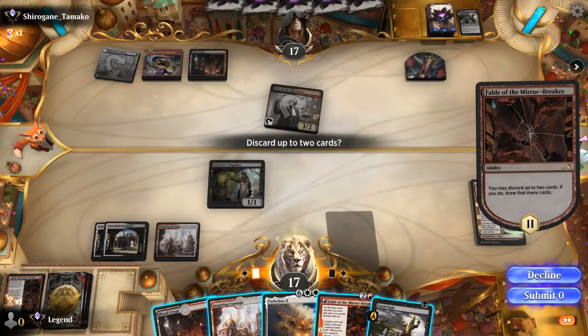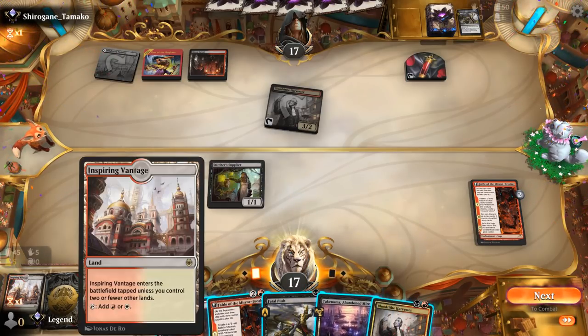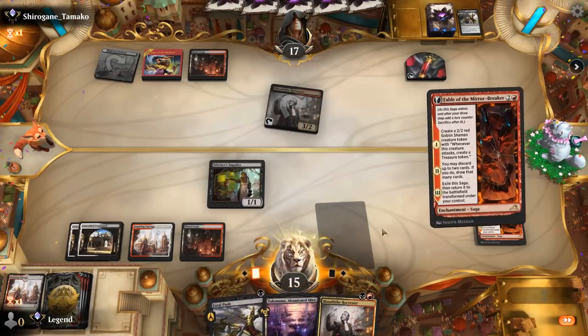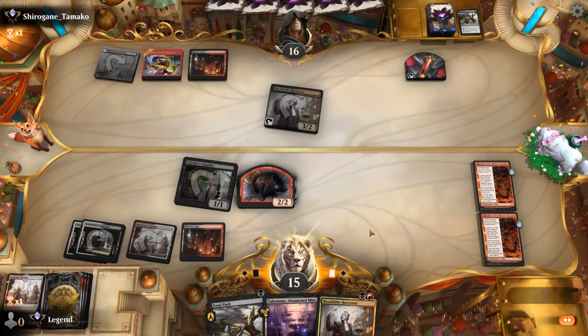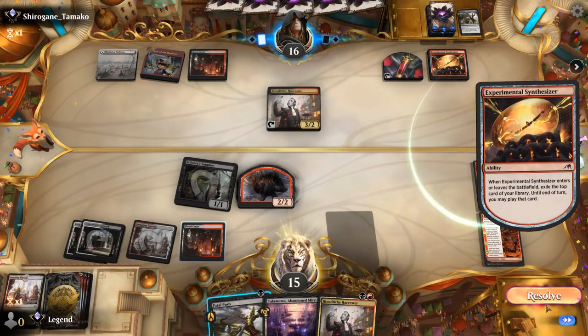We got our own Fatal Push — discard Parheelion plus Vantage. We could play another Fable and keep up Fatal Push as a question, or just play another Harvester. We kind of like getting a second Fable going. Opponent has a Synthesizer — so they're more of a Red-Black Sacrifice deck as opposed to a Greasefang combo. We push their Harvester.